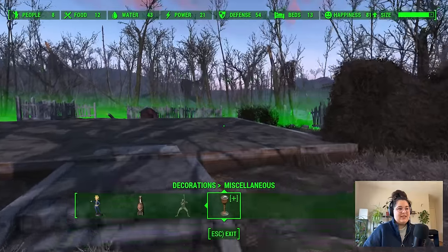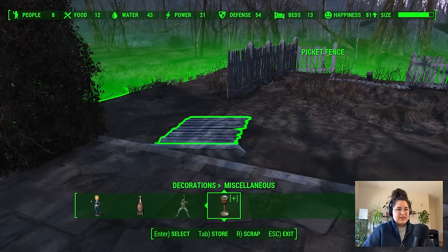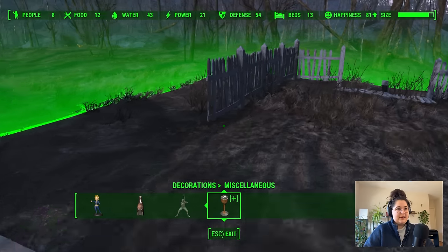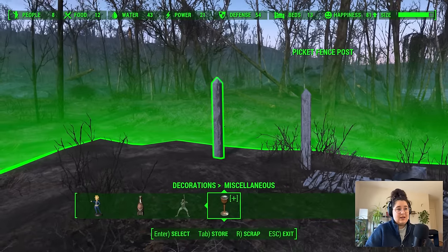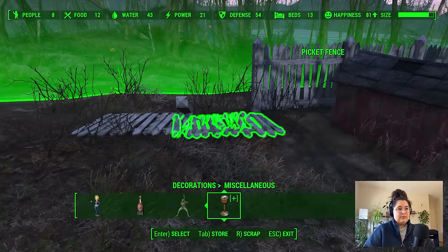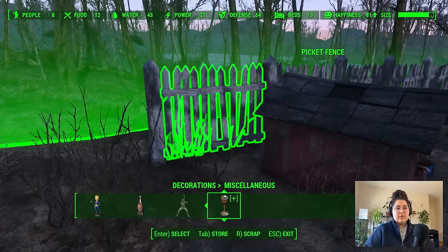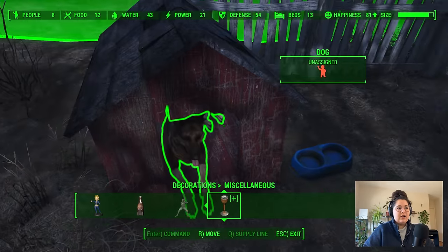I'll get rid of this. The size meter is still high but it's still green, which I'm going to take as a good sign. And we've got another dog house here — we still haven't attracted a single dog.